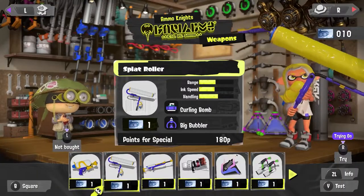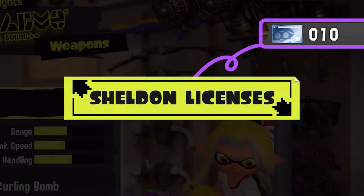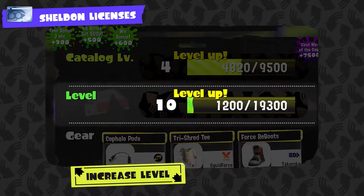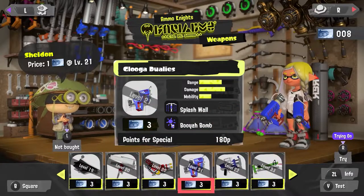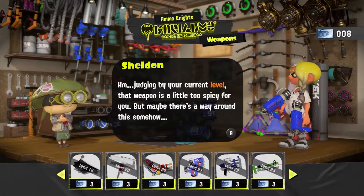Weapons are now bought with Sheldon licenses instead of gold, which you can obtain from leveling up and prestiging your weapons — they didn't give us a lot of information on that. You can unlock weapons that are not yet available to your level if you use multiple Sheldon licenses, which is pretty cool.